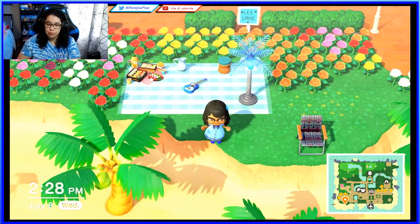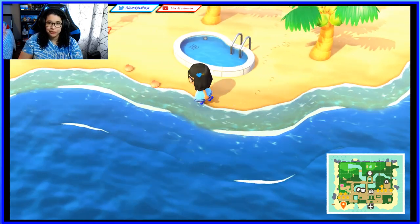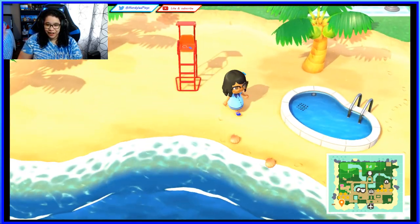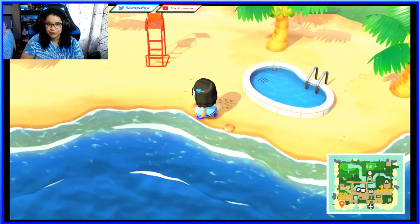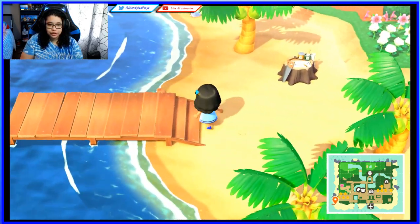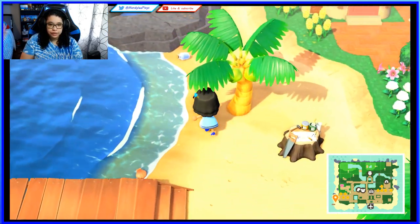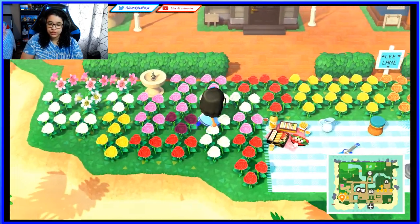Here we have a pool right next to the ocean — I always thought that was a cool concept. So I put a pool next to the ocean, a lifeguard stand, more palm trees, my deck, my DIY for the day, and here we have a bunch of overgrown flowers.